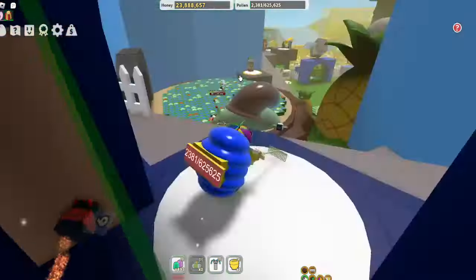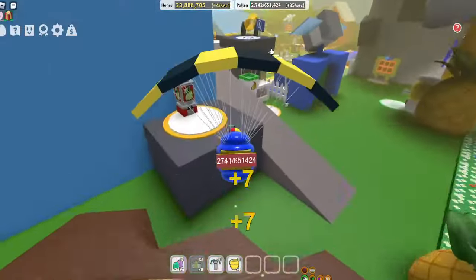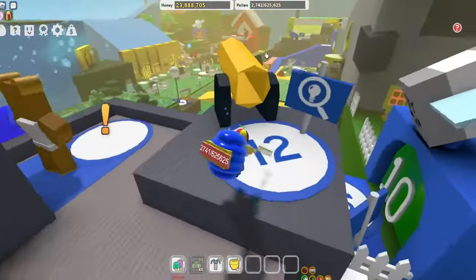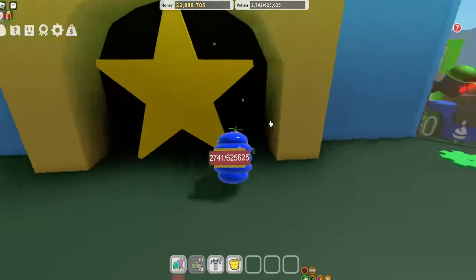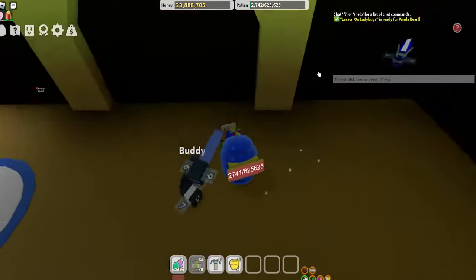I'm going to show you how to get it. You're going to want to go to the 12B cannon right here, and then you're going to want to click E to fire. Then you're going to want to go here to the star. You can claim free roll jellies here. I don't know what these stars are for, but yeah.